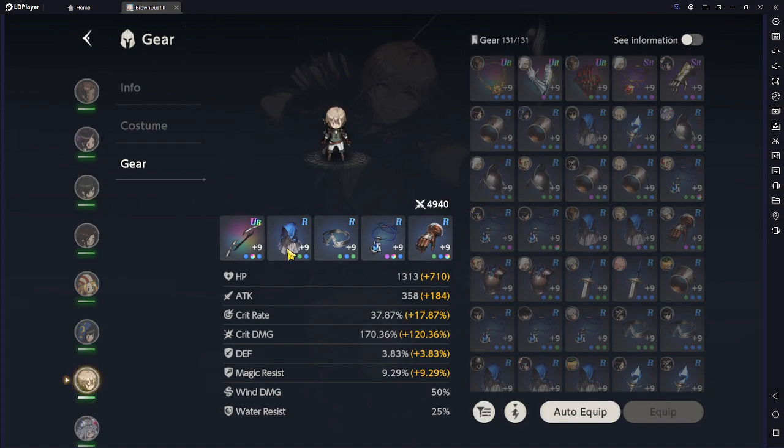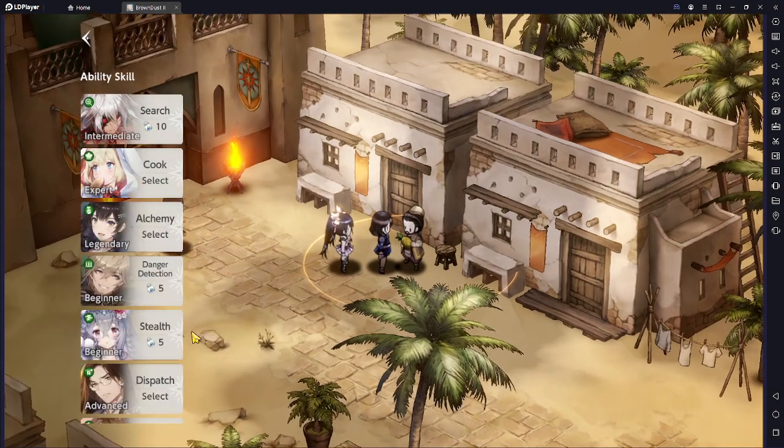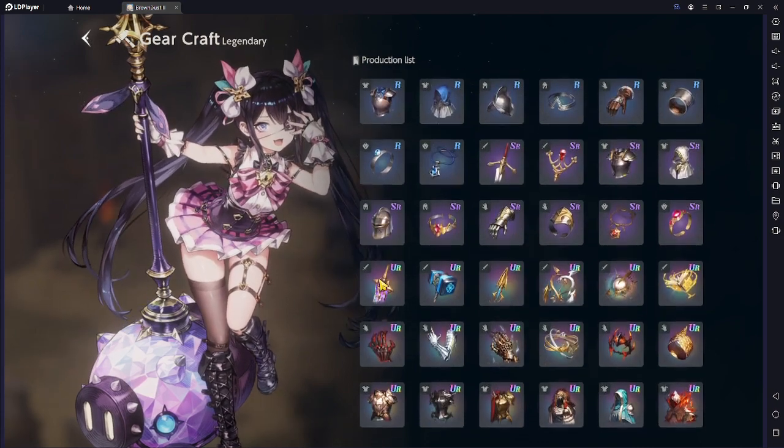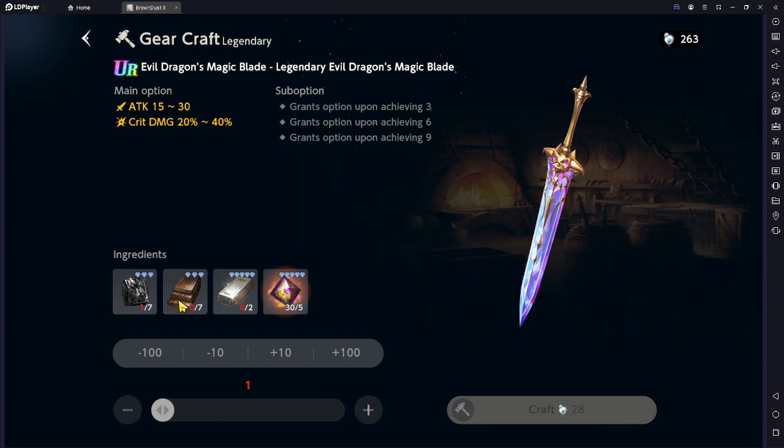Purple gear is a bait. To craft an SR purple weapon you need five of the advanced coal material and five of the advanced wood material, and you don't even know what random type you're going to get — it might be good or bad. Instead, come directly to the rainbow gear and craft that. The rainbow weapon needs seven of one material but only two of another. Those two harder materials are the ones I'll explain how to get next.